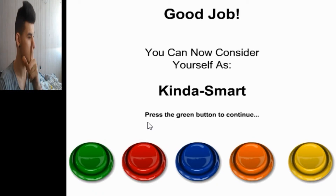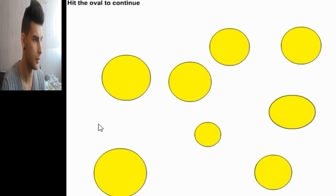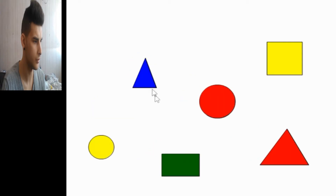We are almost smart. Almost. Press the green button to continue. Press the number four to continue. Hit the oval to continue. Red circle once, blue triangle, then the red triangle. Okay, red, blue, and the red triangle. Then red circle, blue triangle, and the red triangle twice.